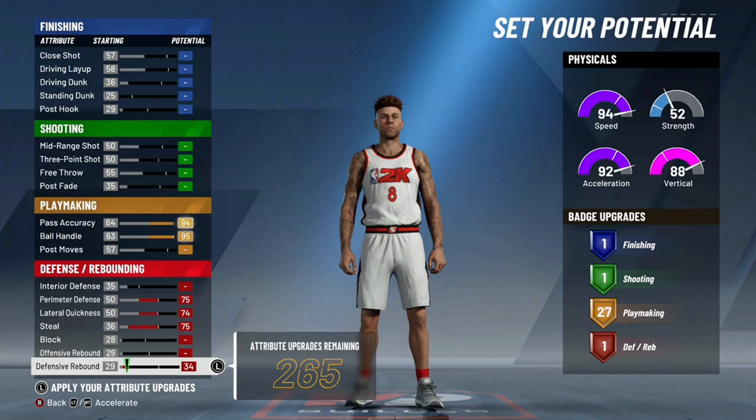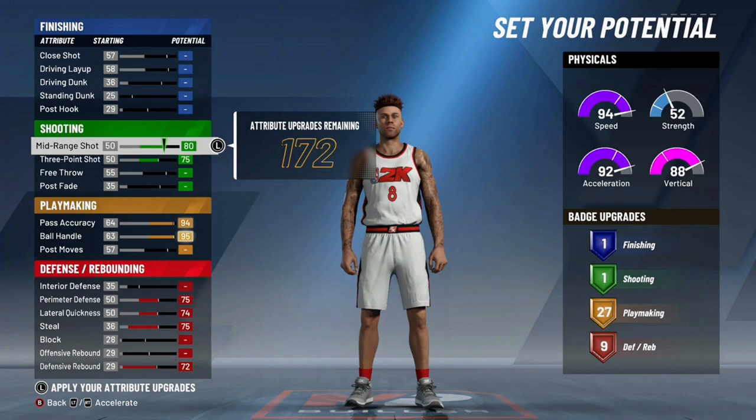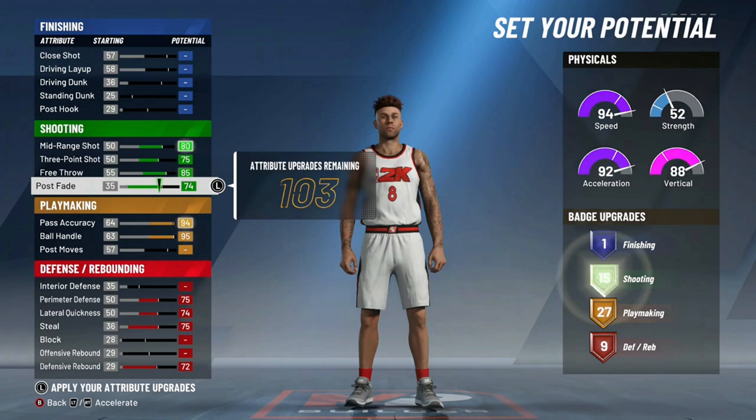Speaking of playmakers, we've got the pure play as the number two build. I'm just showing you a couple of key attributes I think you should put points into. The way this game works, you have to flex a couple of ratings to determine your badge upgrade points.